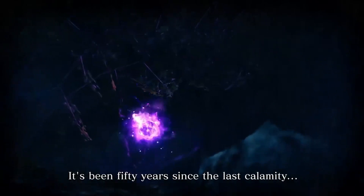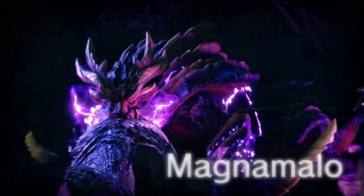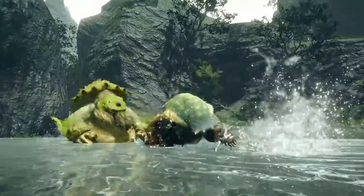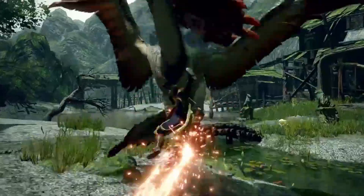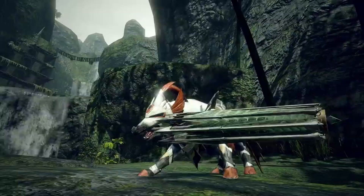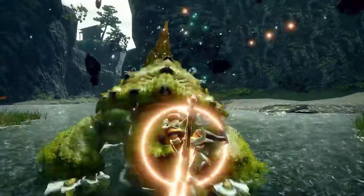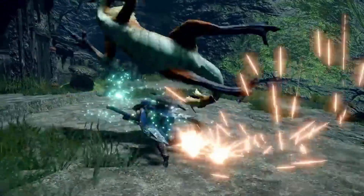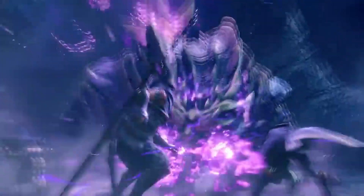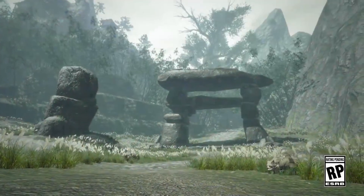For Water and Thunder, we got new longswords — the Misitsune and the Rejang longswords respectively. Unfortunately, both of those longswords aren't actually useful. Honestly, I'm pretty disappointed about that because I love the designs of them, but they are not worth using. If you do want to use them just for fun, with the Rejang longsword you can get white sharpness with 4 points of Handicraft, and with the Misitsune you can get white with 2. But they'll just never beat the raw options, unfortunately.